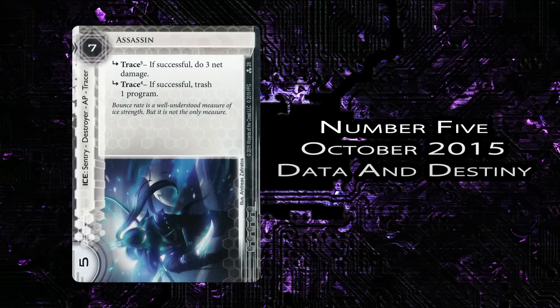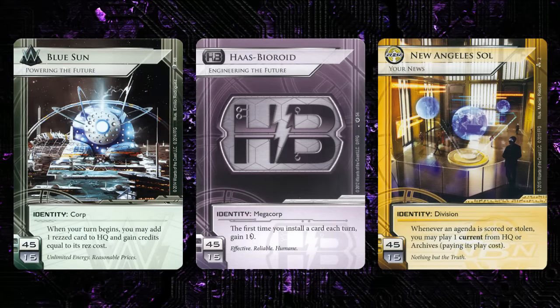Next up is my number 5 pick, and that's Assassin from Data and Destiny. I think it's really easy to overlook the importance of this card, just because it's a neutral piece of ice in a box with a bunch of other exciting stuff. But you really can't understate the importance of this addition to the card pool. This is a big, really hard-to-break sentry with two extremely impactful subroutines at the fairly affordable cost of 7. Glacier decks of all sorts have loved this thing, and it really contributes to the breadth-building of Glacier, helping us see Glacier decks emerge in a variety of factions beyond just the RP we saw last year.